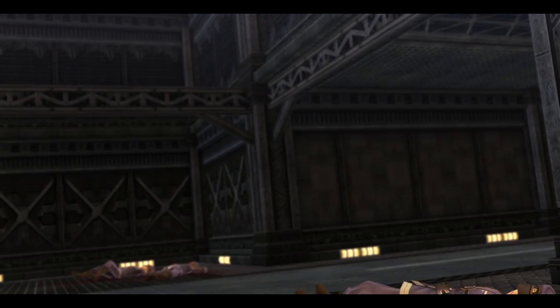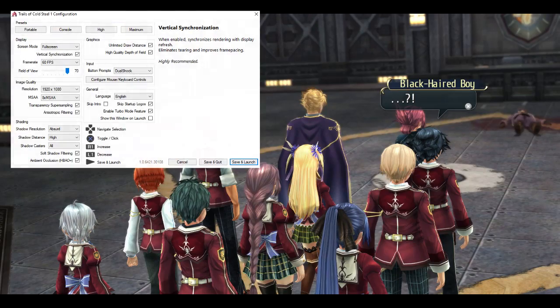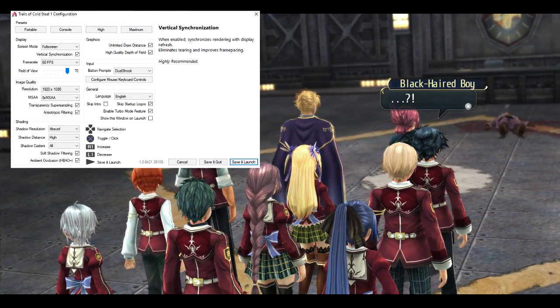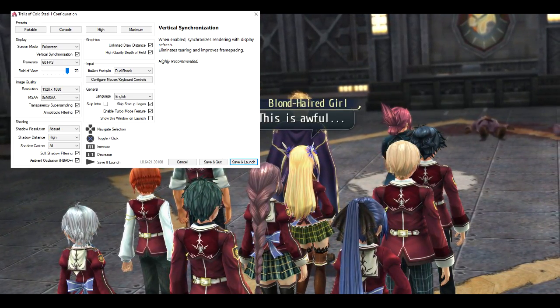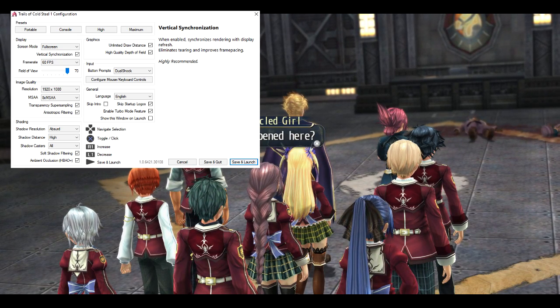There are shadow options, frame settings, and an FOV slider, which is really cool. I actually have the FOV set to 70, which I think is the max — I thought that was a little weird at first but it actually works really well. You get to actually move the camera around, whereas in the PS3 version you couldn't really move the camera around at all.